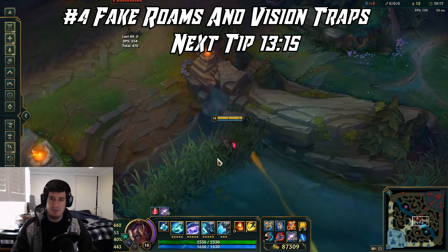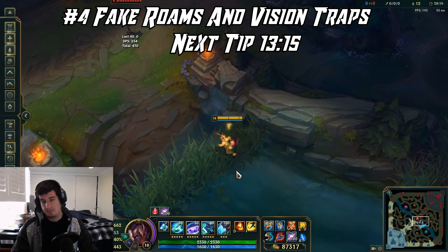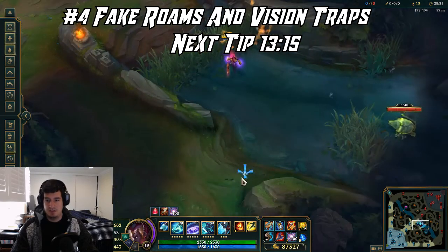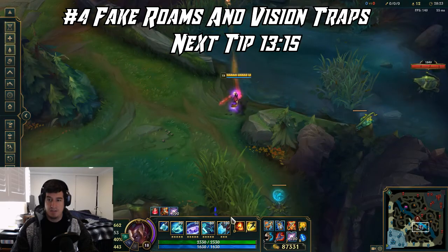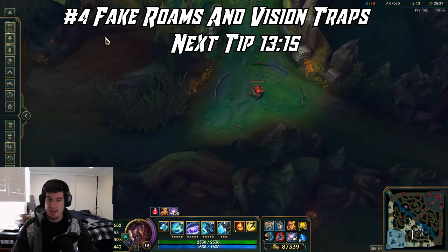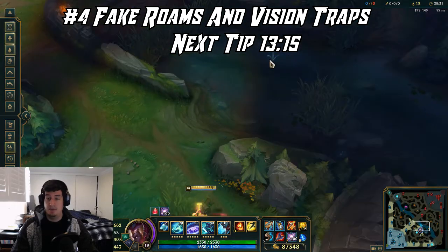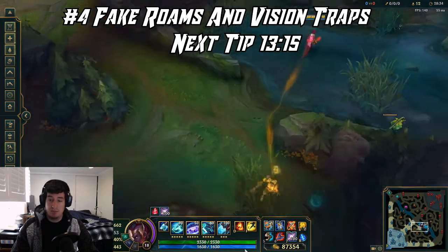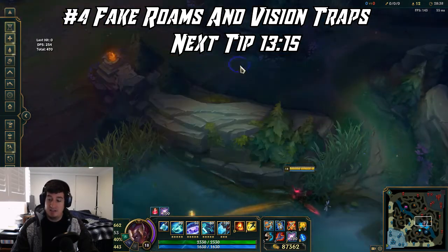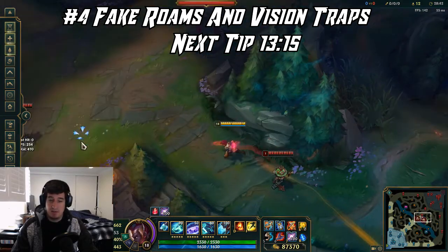Think of it as a tree of different actions you can take: first, duck into the bush to place a ward; second, duck into the bush to throw out a W; third, duck into the bush to set up a vision trap on a fake roam; or the final one, actually go and get that roam on the enemy jungler, bot lane, or top lane. People are more likely to respond to their bot lane being roamed on than top lane.